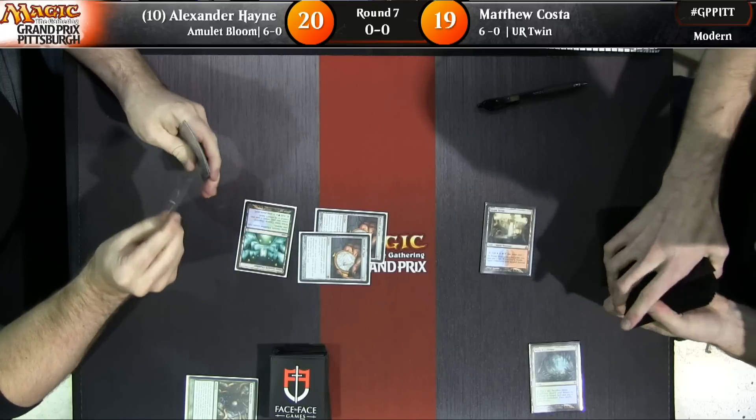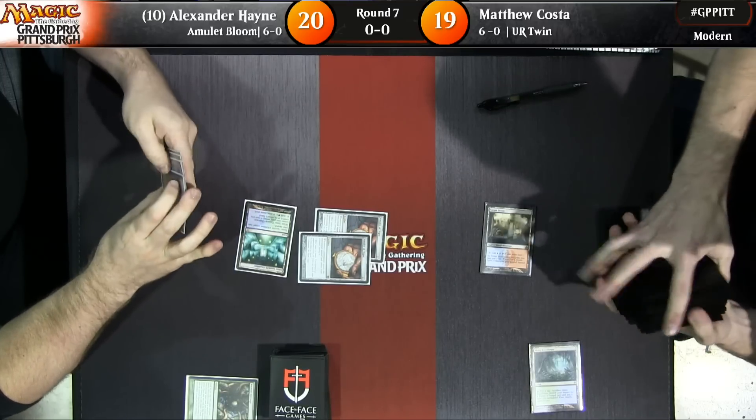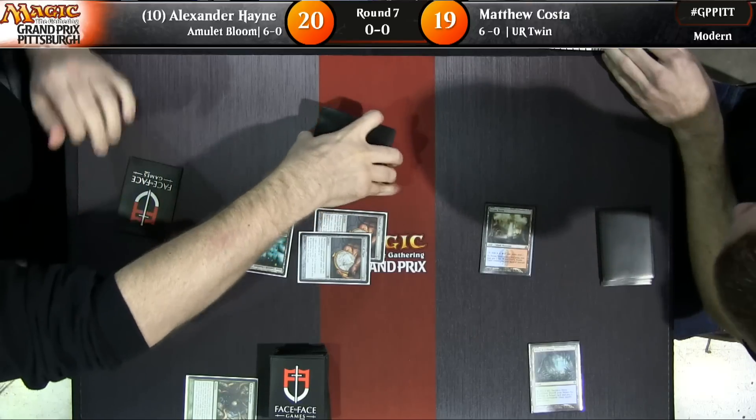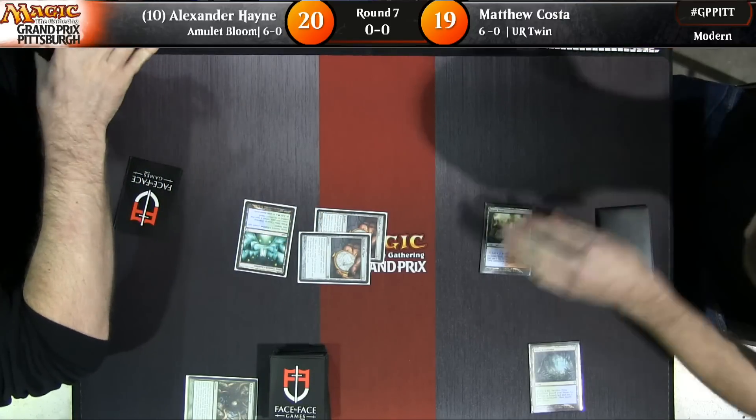He's got the double amulets here. So that means every time a land enters the battlefield tapped, he gets to untap it, tap it, and then untap it again. If he plays another Simic Growth Chamber, he can get more mana off it and then bounce it to his hand. He could easily play a Titan next turn.